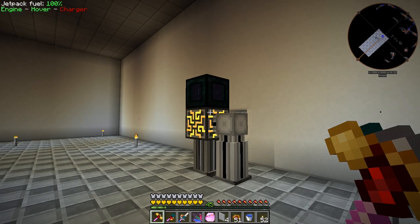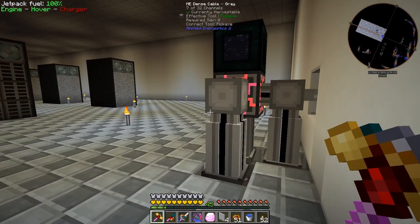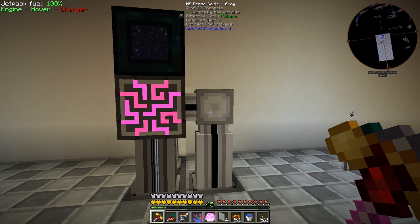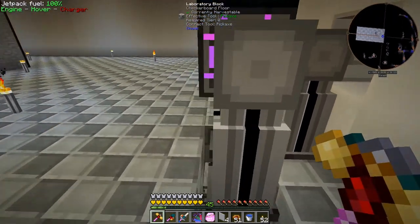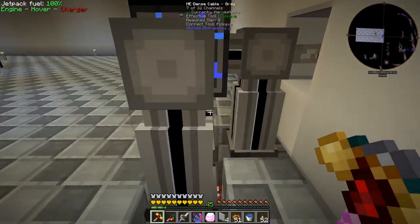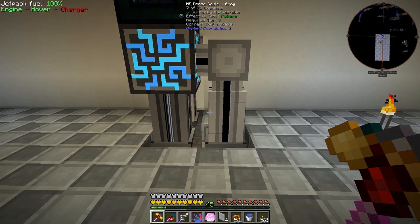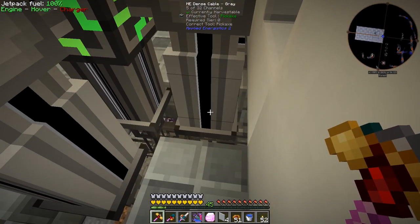I spent some time running the wires and getting everything figured out, and this is what we've ended up with — it looks a lot cleaner than before. Once we expand and put another controller block here, this particular cable will go away and be replaced. The way I have it set up is black cable in the center and gray cables on the sides so they don't accidentally connect to each other.